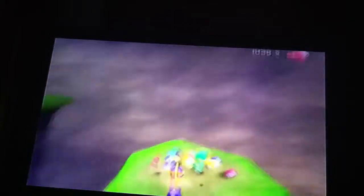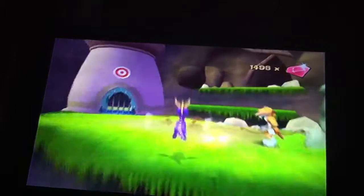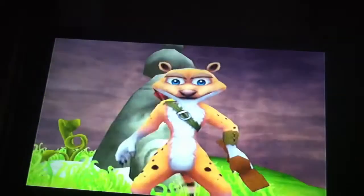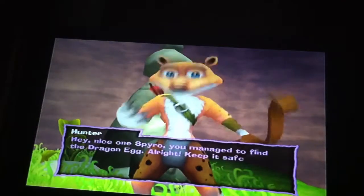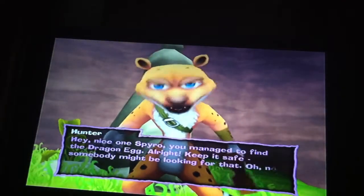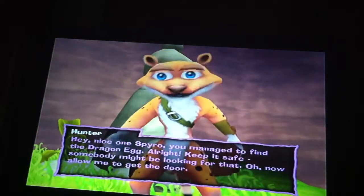That takes care of it in that area. Hunter will open up this door. 'Hey, nice one Spyro — you managed to find the dragon egg! Keep it safe; somebody might be looking for that. Now allow me to get the door.'